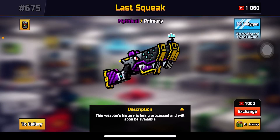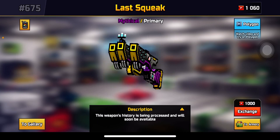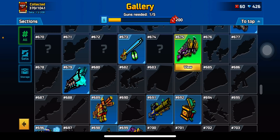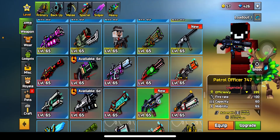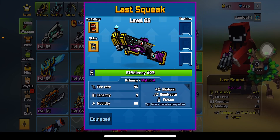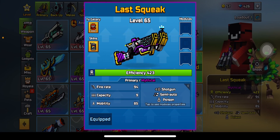I'll be looking at Last Week — this weapon is rumored to be one of the top three shotguns in the entire game, so I'll be testing it out in this video. I got it with my 1000 gallery coupons. Here it is: Last Week shotgun, semi-auto, and also poison. Primary mythical, fiery, capacity of 5, and mobility of 85 — that's actually pretty good.